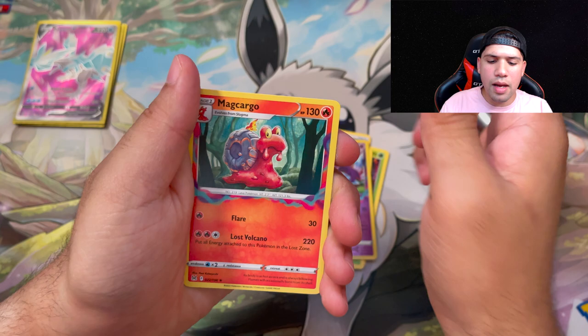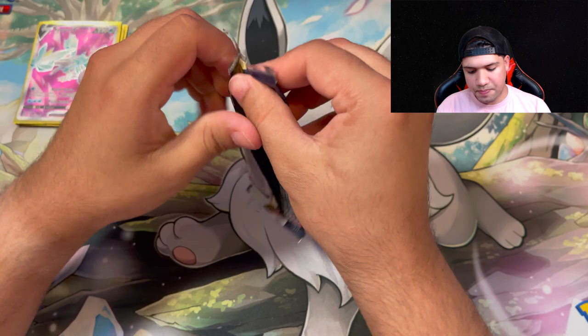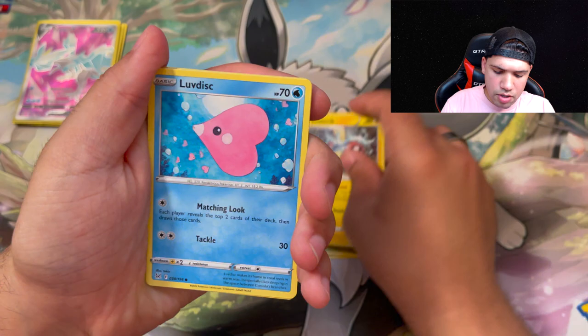Final two packs! I'm just going to go right through this. You guys let me know what you think — hopefully you guys are getting better luck than I am. I have apparently just bad luck all around here. A metal energy, Box of Disaster, a Slugma, electric, a Luvdisc, a Gliger, a Whirlpool, a Rhyhorn — not even a trainer gallery, what is going on right now?